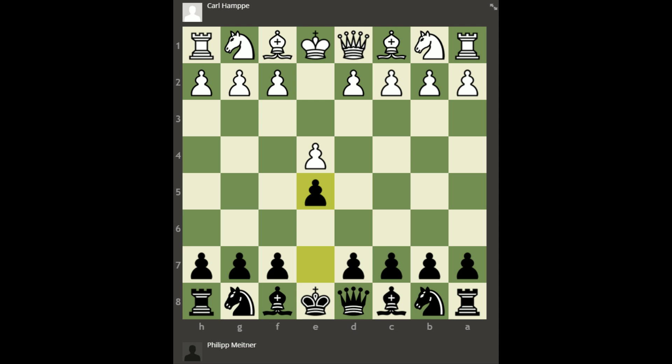So this game opened with e4, black replied with e5, Hampe played knight c3, and Meitner replied with bishop to c5. This move is not so common. Knight f6 or knight c6 are more often played, just bringing out the knights, but I couldn't find a reason why bishop c5 is bad. In fact, it creates some offensive chances for black already with the attack on f2.